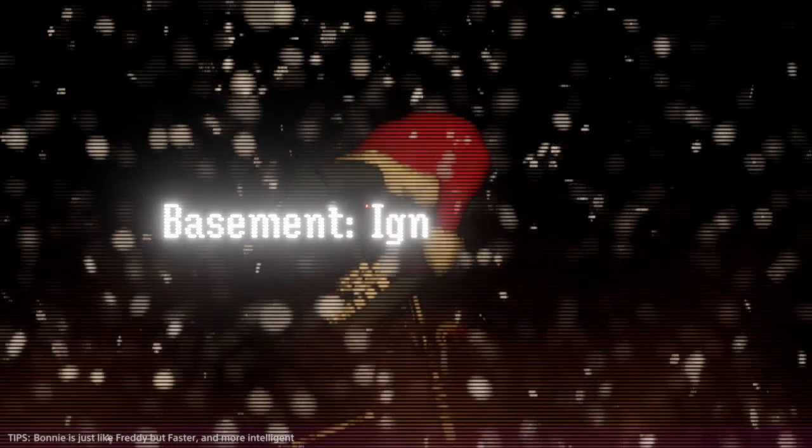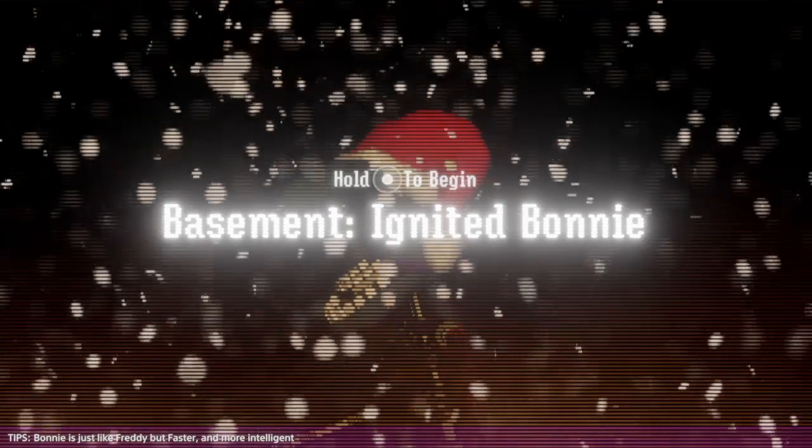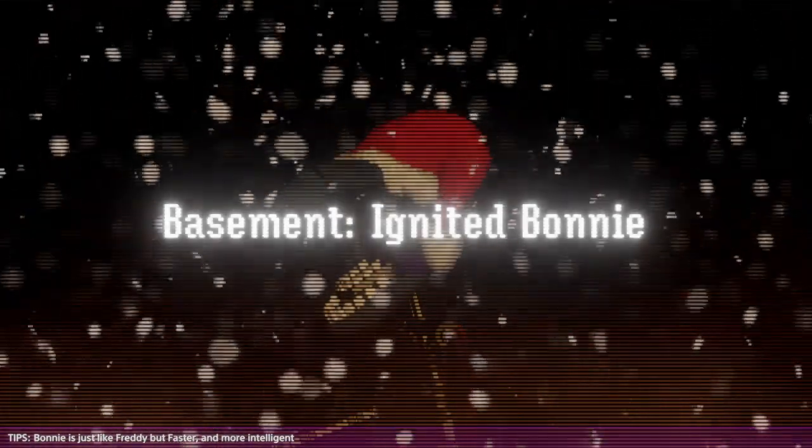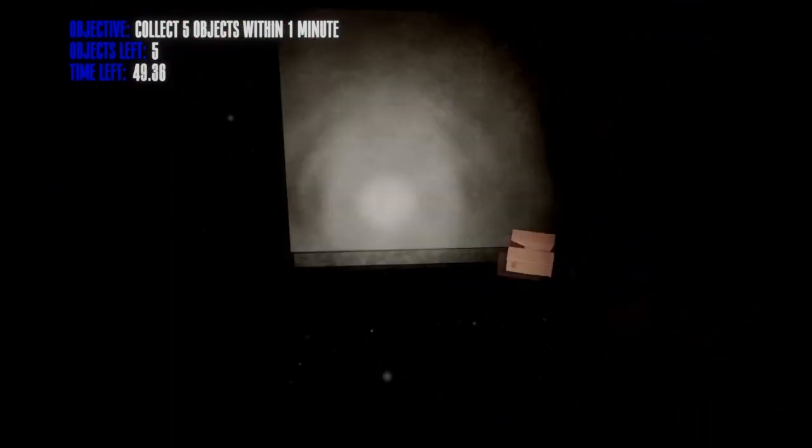Down in the basement we go with my boy. Alright, basement again — Bonnie, Nightmare mode. This is new territory, so let me just see what this looks like. He's probably not going to emit any sort of light, and it's going to be darker down here. Now we know what items we're looking for. This is going to take a while.